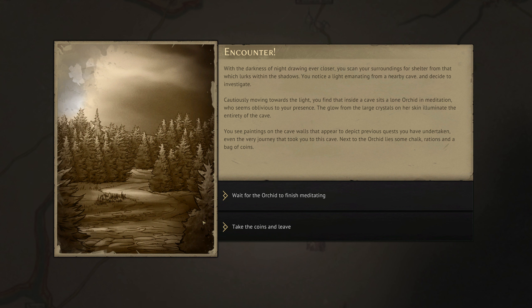With the darkness of night drawing ever closer, you scan your surroundings for shelter. You notice a light emanating from a nearby cave and decide to investigate. Inside sits a lone orchid in meditation, seemingly oblivious to your presence. The glow from large crystals on its skin illuminates the entirety of the cave. You see paintings on the walls depicting previous quests you've undertaken — even the very journey to this cave.